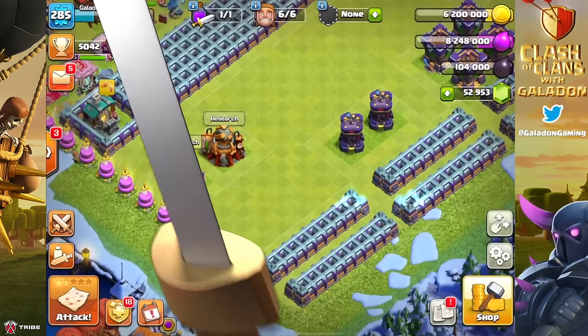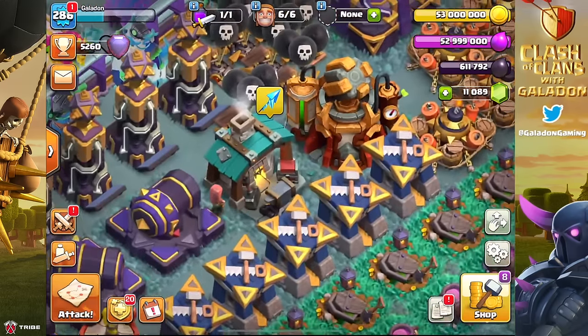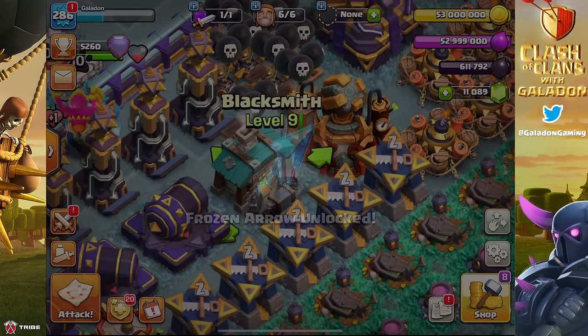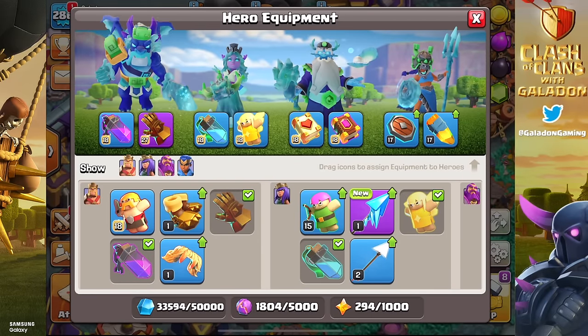Let's talk about the current state of Town Hall 16 as it stands right now as a fully — well, asterisk maxed-out — player. We have all the builders free, we've got the sceneries, the skins, and we've got another epic piece of hero equipment.